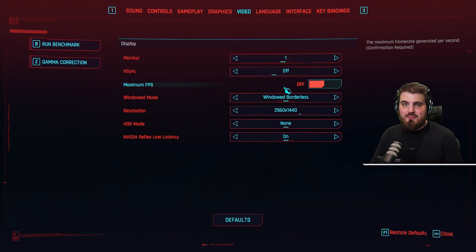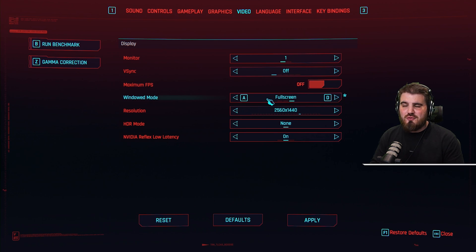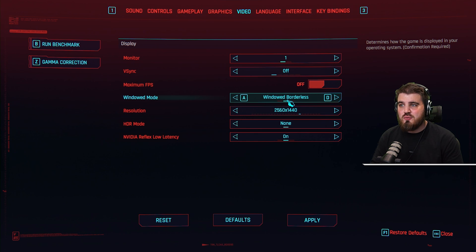Maximum FPS: most people should be leaving this off. Windowed mode: usually I say run full screen for best input latency, but honestly windowed borderless runs just as well, and you can alt-tab in and out a little bit quicker, which is nice for general gaming sessions.